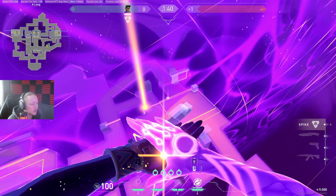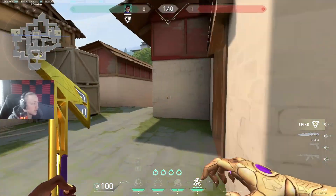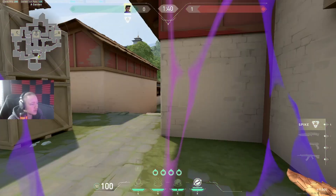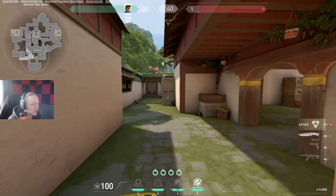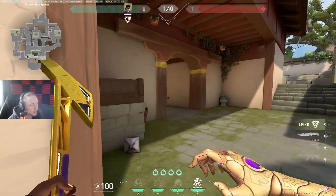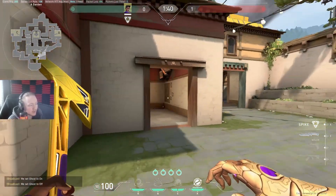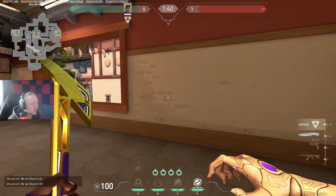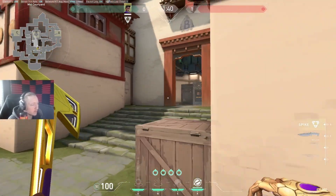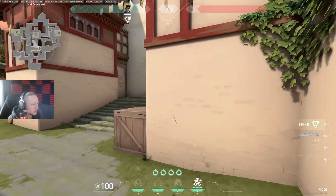If you do the wall further forward they can actually push through and fight site still. Bear in mind you are giving them a lot of site space by doing the wall in front — I wouldn't do this on a full buy versus full buy, not always. Maybe as a mix-up, but generally do it when saving or on a half buy where you really need to win that round and you're going to ult as well.